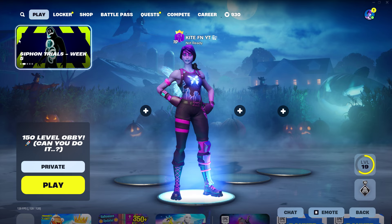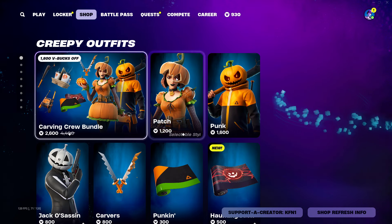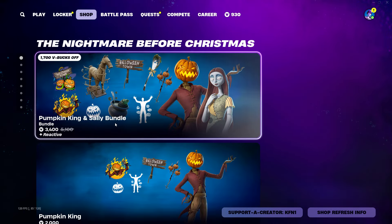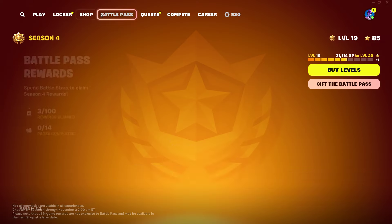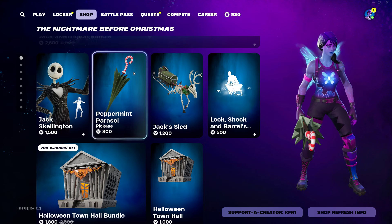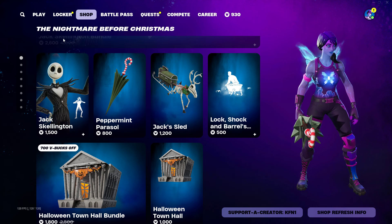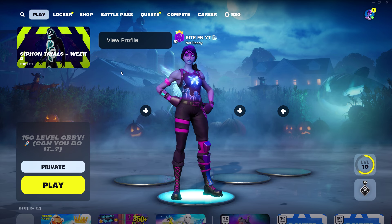Just quickly, before I show you how to get Travis Scott for free, I just want to let you guys know that I do gift my subscribers here on the channel every single day. Anything you want from the Fortnite item shop — those cool Halloween skins, even the battle pass and V-bucks — I will be gifting. All you've got to do for a chance to win is like this video, subscribe with notifications on, and comment your Epic username so I can add you. Add me at KiteFNYT and I'll add back as many of you as I can.